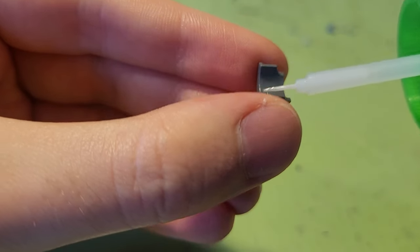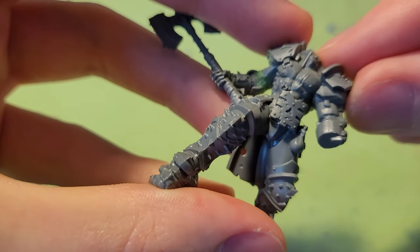One of these curved shoulder plates from the Berserker's kit fit perfectly over the Terminator shoulder, and with that, I could move on to the head.